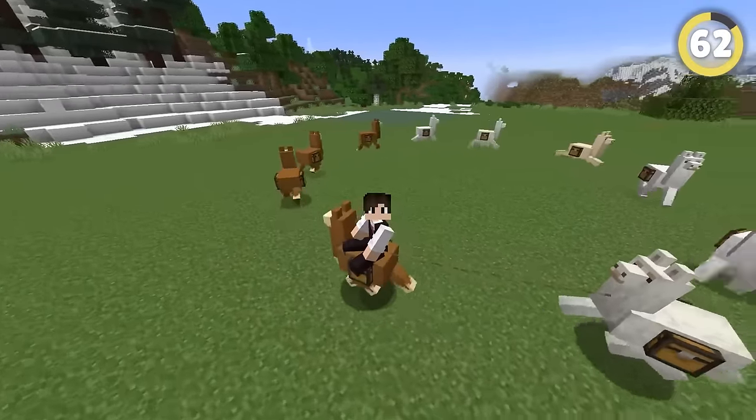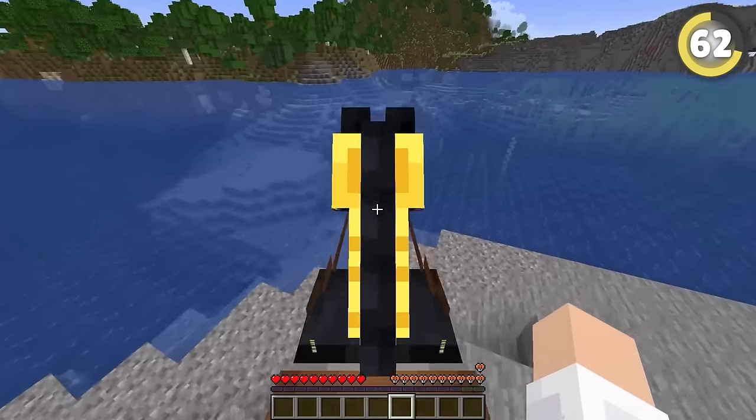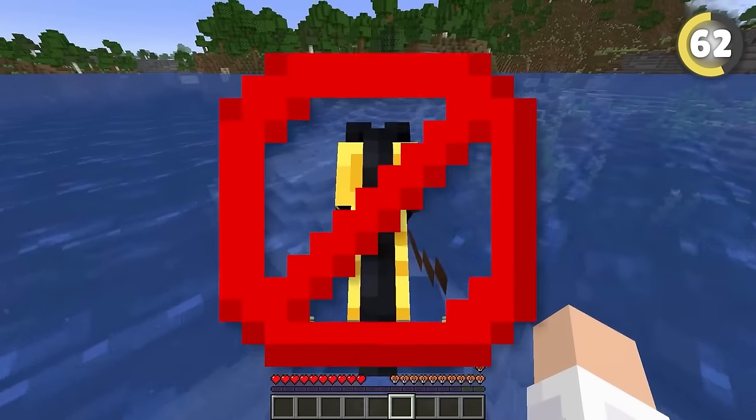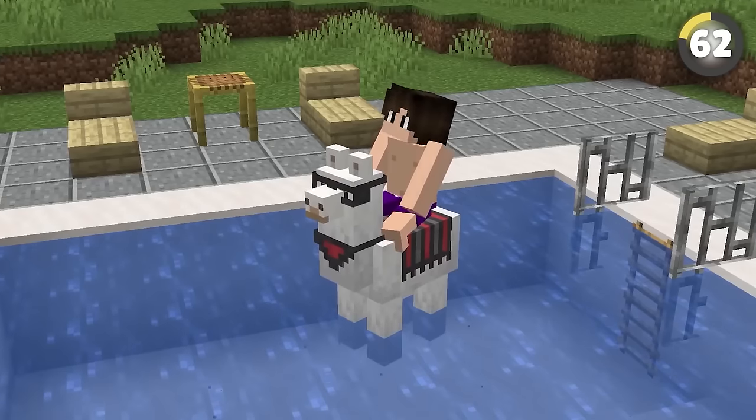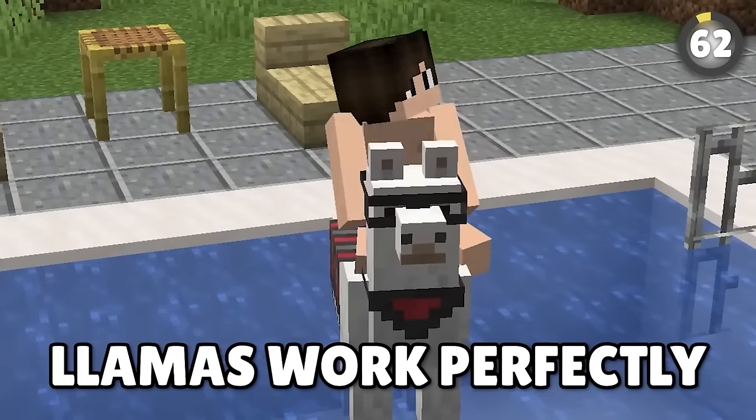If you need another reason to make the switch to llamas, check this out. While horses and donkeys just sink like rocks when you try to ride them in water, llamas can swim. You still can't control them or anything, but if you need a fancy pool float, llamas work perfectly.